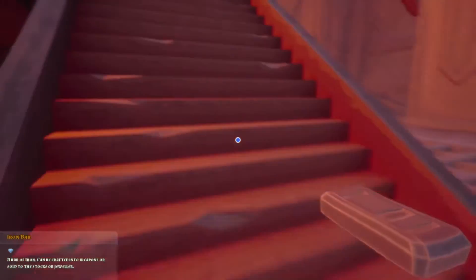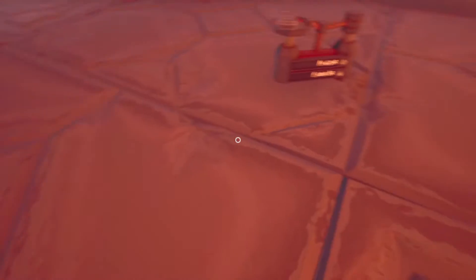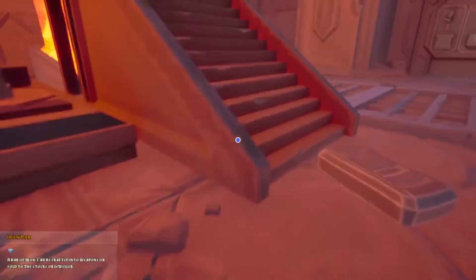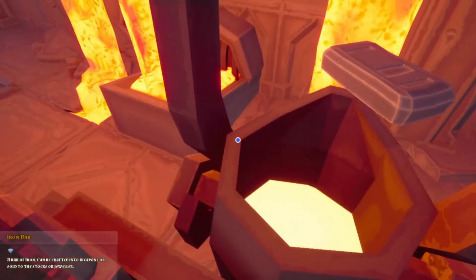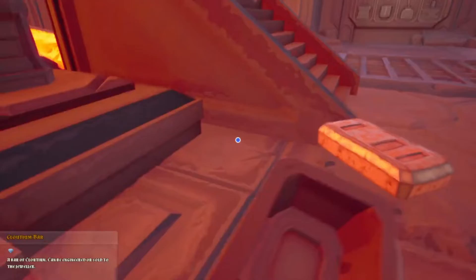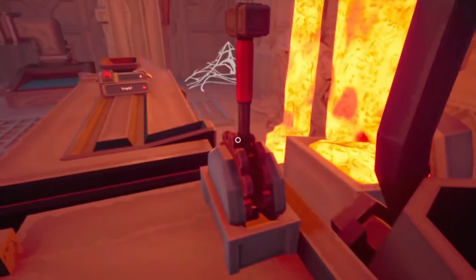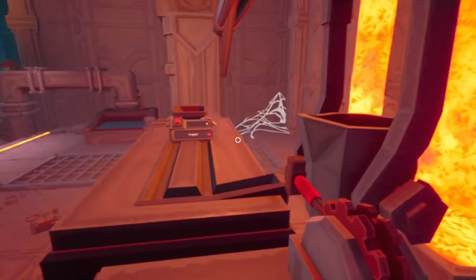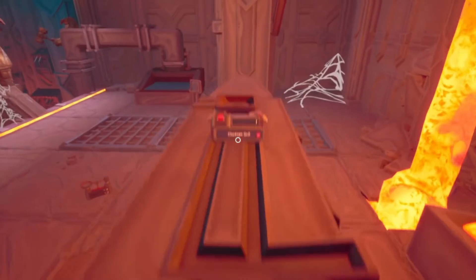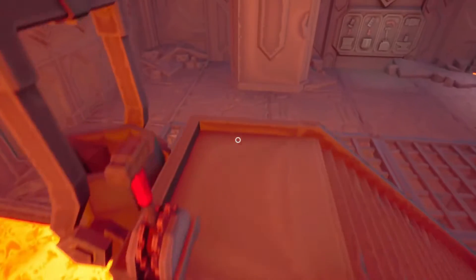I'll just put everything in there then, because it's going to take both anyways. Where'd that other bar go? It's on the scale. Then there should be another bar inside — there. Okay, and this should be all of it. Let's see what we get — let's see if this works. Somebody else did this and it worked. Cloudium drill — put it right inside there for us. That's so cool.